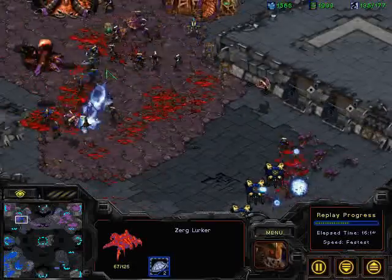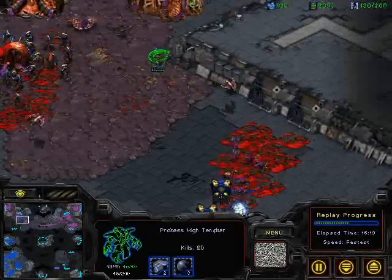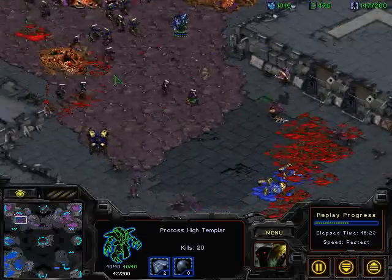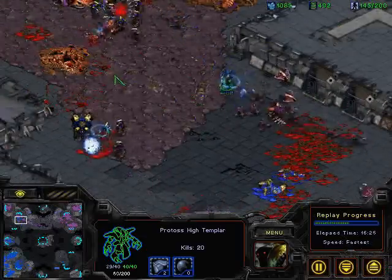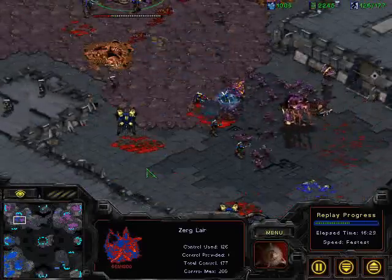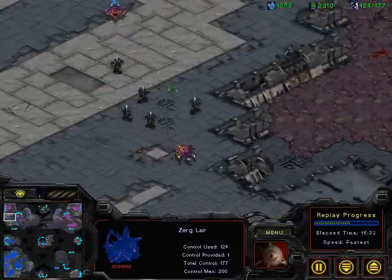It looks like Haim is about to lose his expansion. We've got tons of Zerglings streaming in from behind, storm going off over all of the Zerglings — really nice move there by Saber. This turned out to be really exciting. He's probably actually going to be able to take out this lair now, and by the looks of things, this could be the end of Haim's expansion, and possibly even the other expansion at the top left.